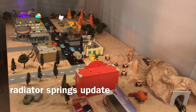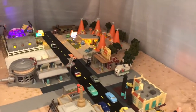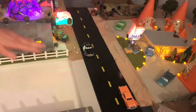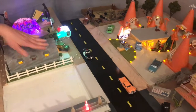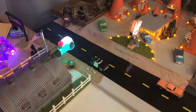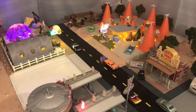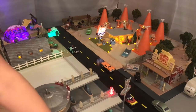Hi guys, welcome back to our channel! As mentioned in the previous video, we added the finishing touches in front of Sarge's Surplus Hut. We added wood here to level with the street, and we added sand, desert landscaping, vegetation, and stones. We are still waiting for the two play sets that go here — the Docks Mechanical Clinic, and on the back goes the Racing Museum, which comes from the second movie.